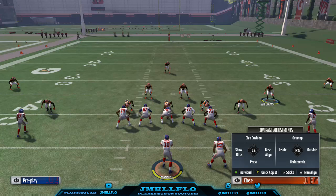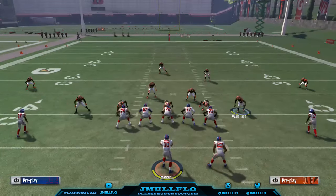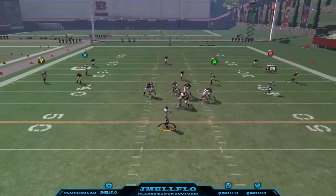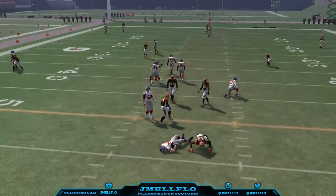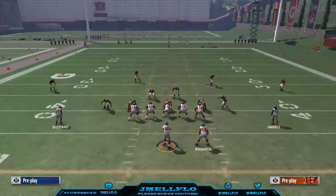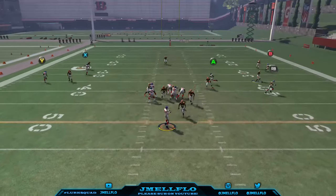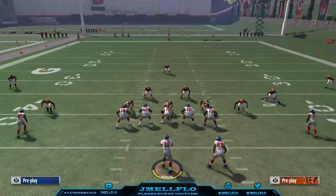The setup is nothing but basic line. Spread your linebackers, move him out just a little bit, then you can shade underneath. You got to bring him out further — near the wide receiver. Yeah, there you go. Double edge cheat. If you don't drag him out enough, he probably won't come in.